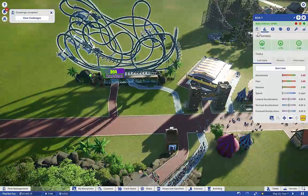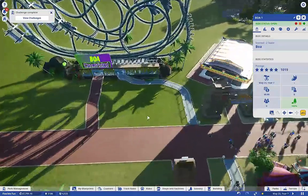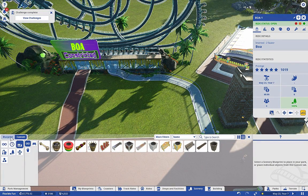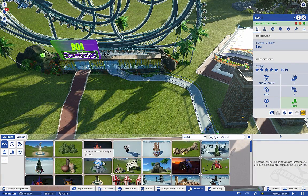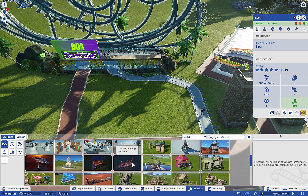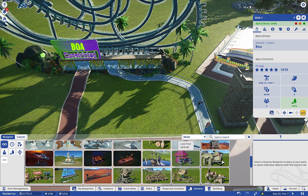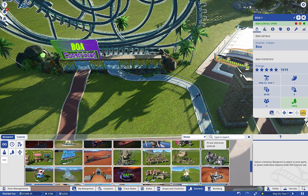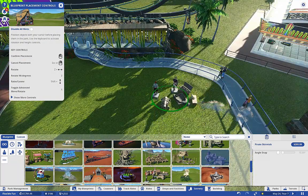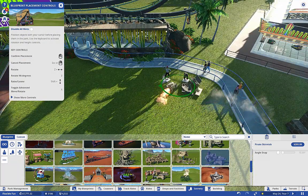The prestige on this is 1019 - that's pretty good. Let's look at blueprinted scenery. Pirate Skirmish - we've got a lot of pirate themed stuff in here.